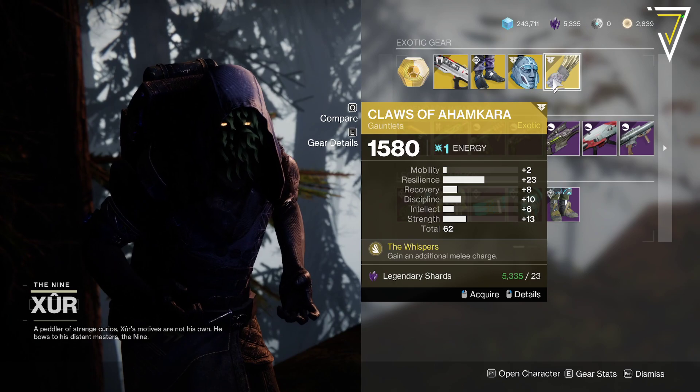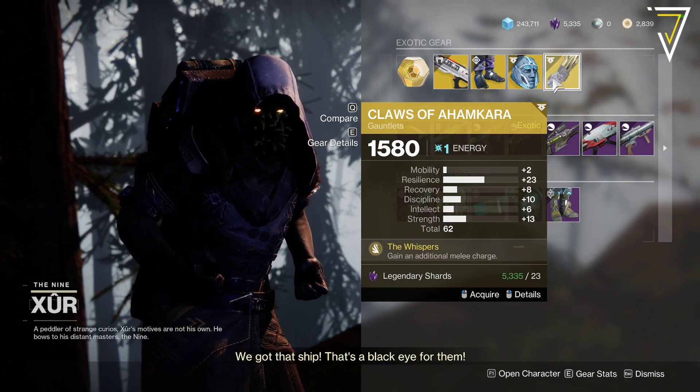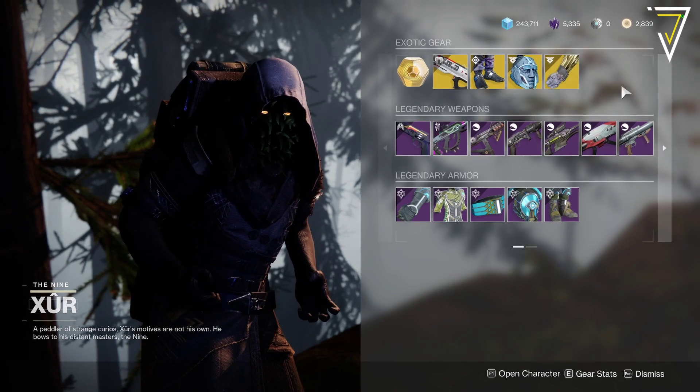And then we've got the Claw of Ahamkara, 62, with a high 23 resilience there, and you gain an additional melee charge, which again is good for the Crucible. There we go, they're the armor pieces.